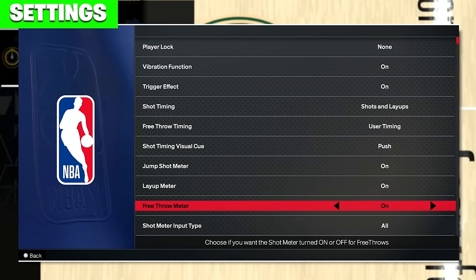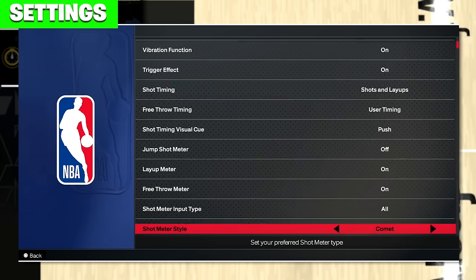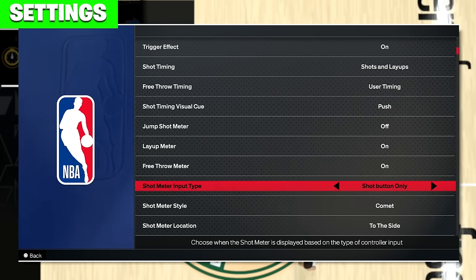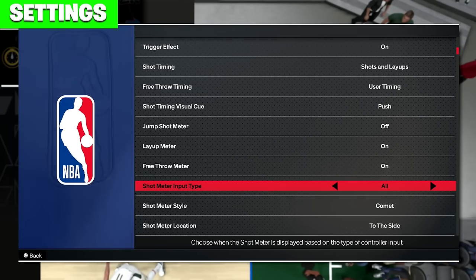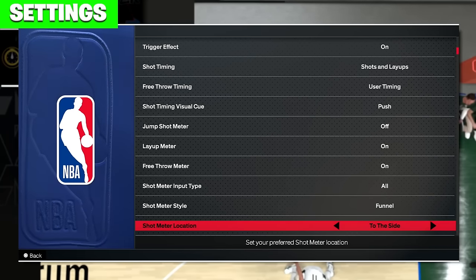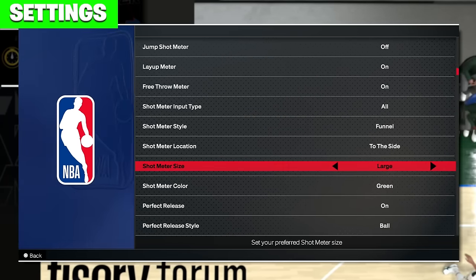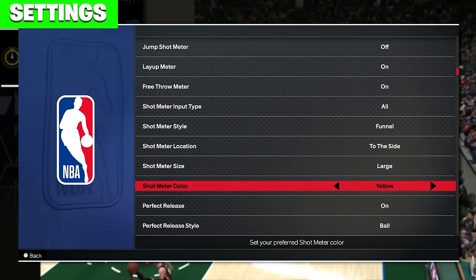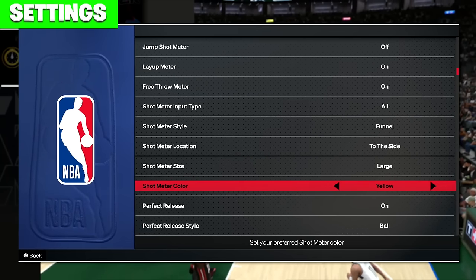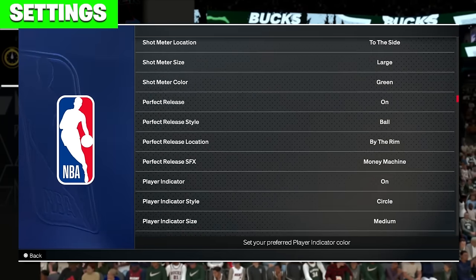I had the jump shot meter off and layup meter on — make sure the layup meter is on when you start 2K24. You're going to see a lot of the layup meter in today's video. I don't know how you could get used to it off because it changes depending on what you're doing and where the defense is. You have jump shot meter, layup meter, and free throw meter all as separate options — that's a huge W. I'll probably have free throw meter and layup meter on to start 2K24. The best shot meter style I was using the entire video is called Funnel — if you like the shot meter I'm using, use Funnel. Put the shot meter size on large — large size is a W. You can also change your shot meter color and your perfect release sound settings.